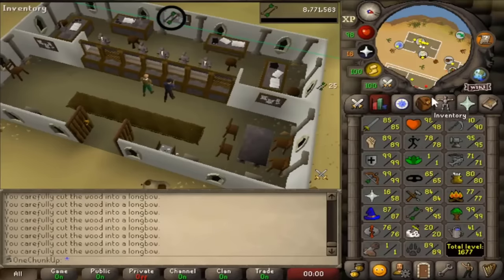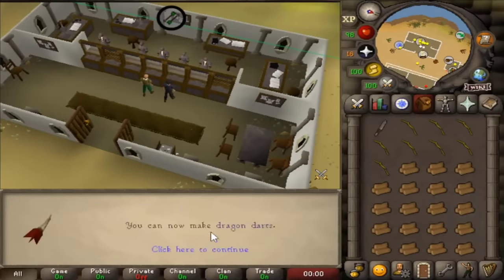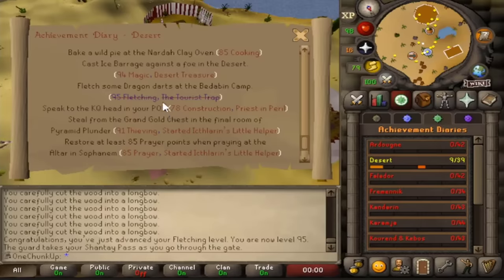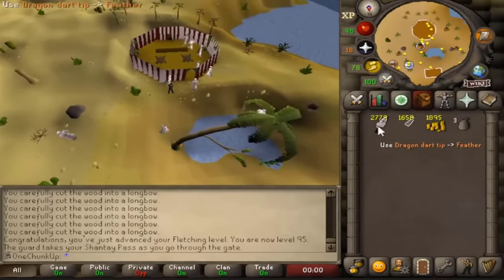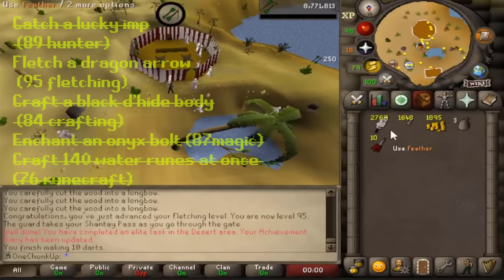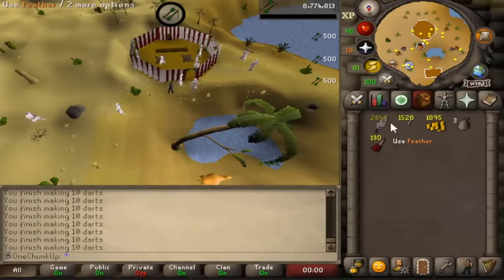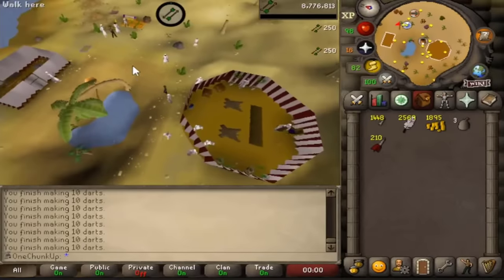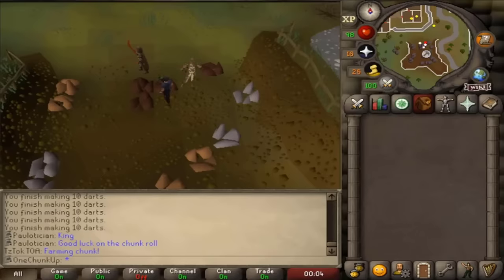The last part of this video is actually from a livestream where we rolled the chunk. Here you can see me getting 95 fletching, and after that it was off to the Barbarian outpost camp to actually make a dragon dart — long time coming and it's pretty good XP too. This meant we could roll the chunk — but actually, I forgot to do an easy clue step in Falador because I'd kind of forgotten I had unlocked a little piece of it. We did that and after that it was off to the chunk picker.